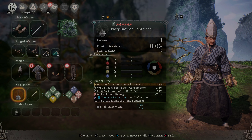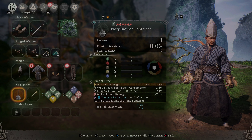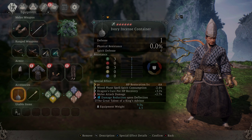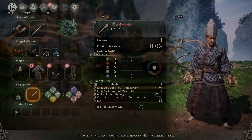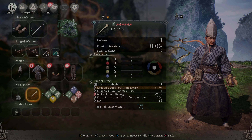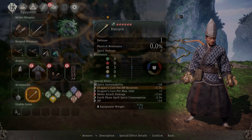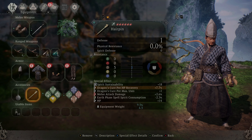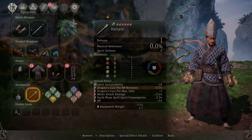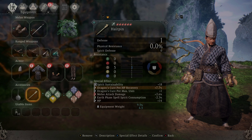This item is required for the set: HP Restoration from Melee Attack Damage, Wood Face Spell Spirit Consumption, Dragon Cure Pot HP Recovery, Melee Attack Damage, and Damage Reduction upon Deflection. The Ivory Incense Container is also required for the set and is pretty rare — Dragon Cure Pot HP Recovery, plus one to Dragon Cure Pot Max Uses, Melee Attack Damage, Earth Phase Spell Spirit Consumption, and HP. I think I got this one through the dupe glitch.